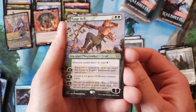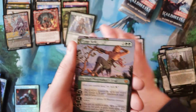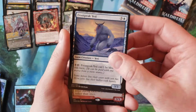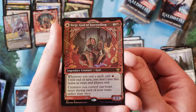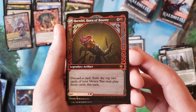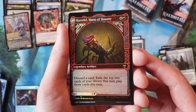Tyvar Kell — extended art! So that's our second Tyvar Kell, meaning we did get another mythic. Frost Peak Yeti and foil showcase Birgi God of Storytelling, which is a card that is getting more and more use now. Horn of Bounty.